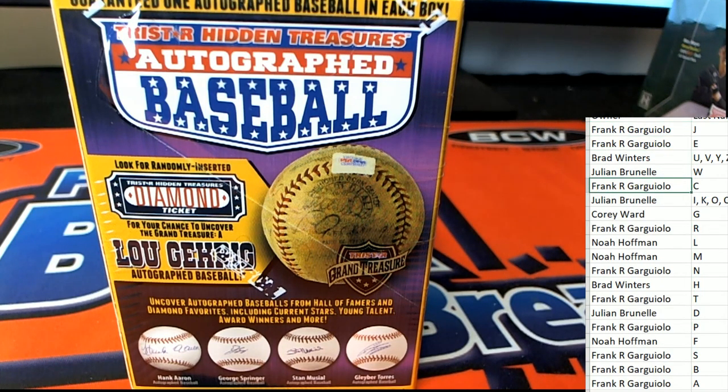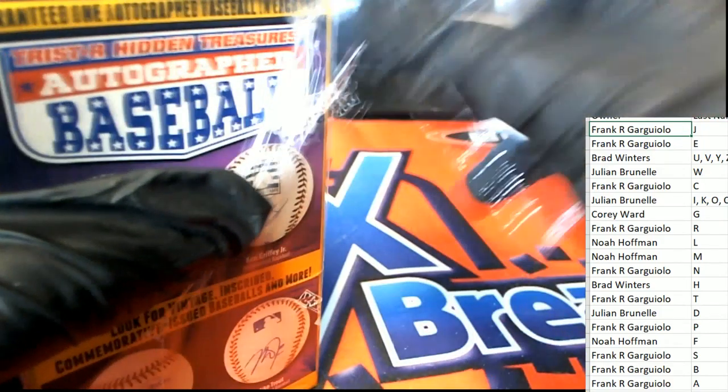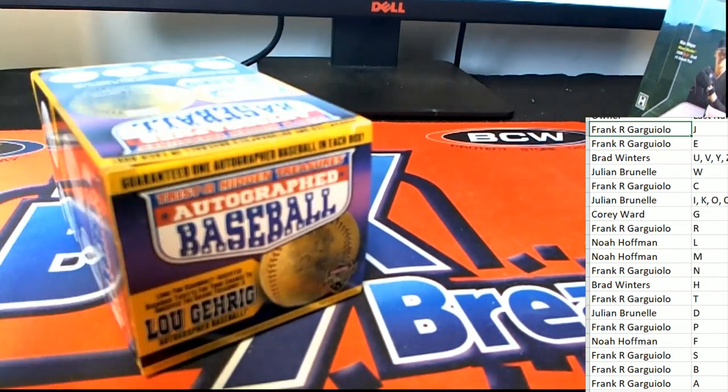There is one autograph baseball and the spots are all $725 apiece, so every spot you see is $725. There is definitely autograph baseball in here. Everybody gets spots and there's going to be one winner. We wait for the box to fill up — there are 19 spots. All right, let's do it, let's see what happens — here we go.